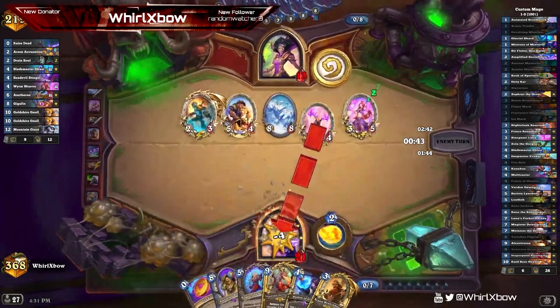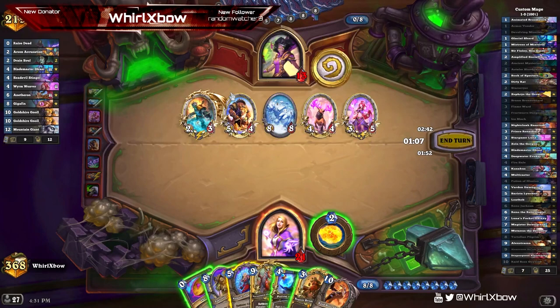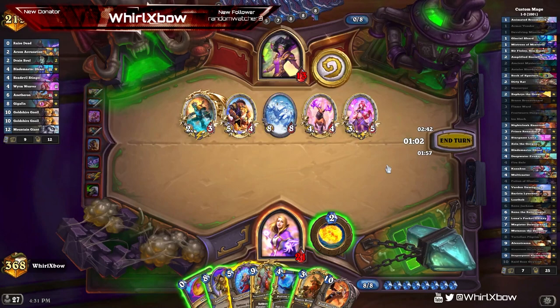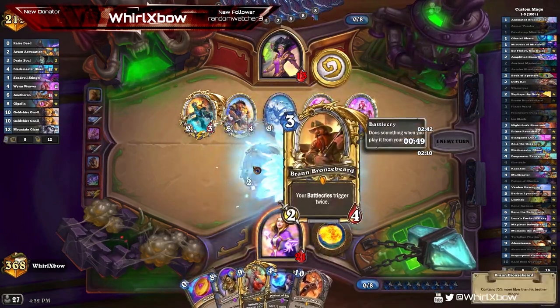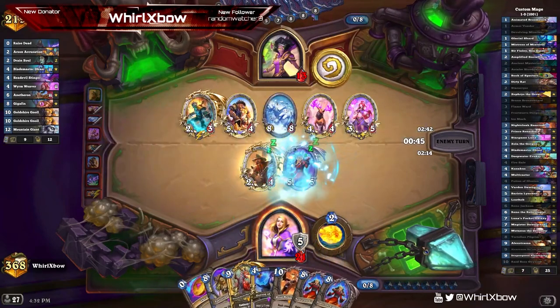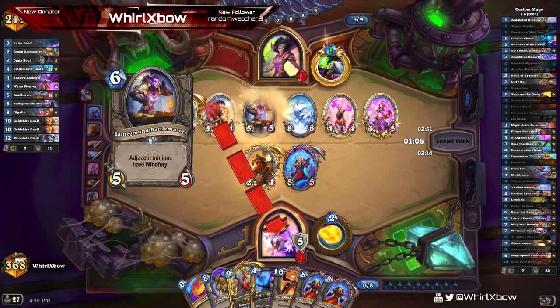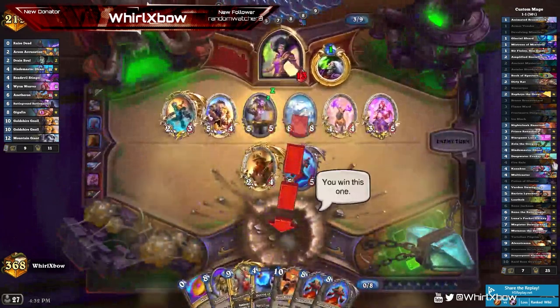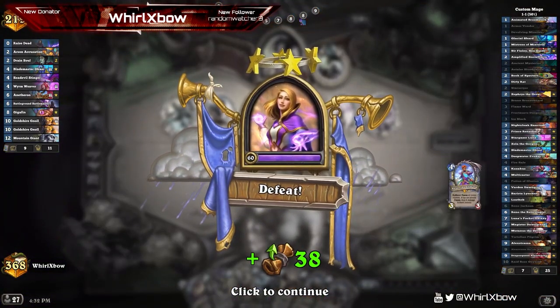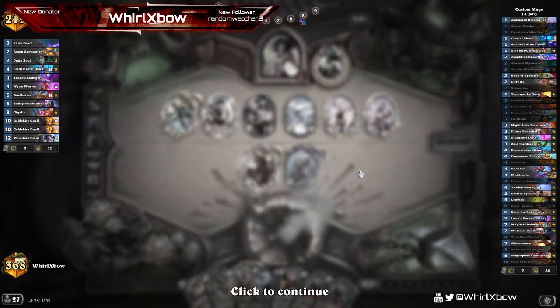We're in a really, really bad spot right now. One, two, three — oh my god, it's six axes. Let's hope he doesn't have lethal. At least if he can't kill me he's forced to kill this Bran, because this does kill him. This is my one... oh he actually had it. If I would have potentially hit earlier, I had a chance. I didn't freeze the board so this way next turn I could coin a Nixie to wipe it, but unfortunately we did not get there.